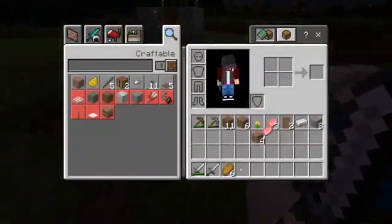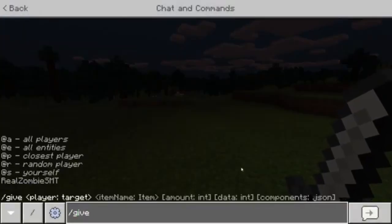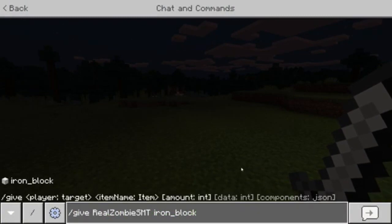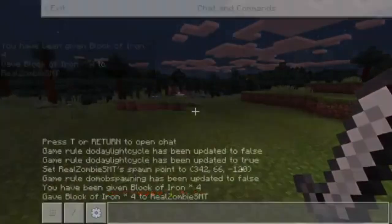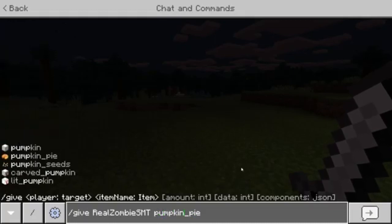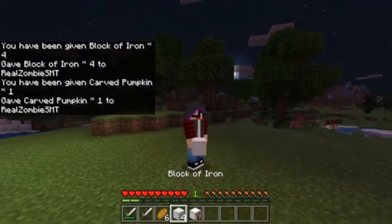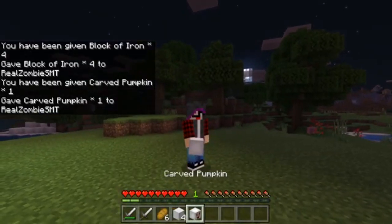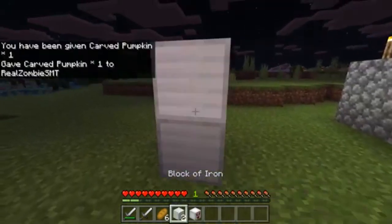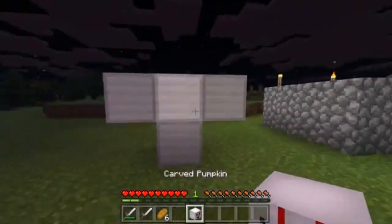So, to summon Pennywise with the Pennywise mod, here's what we need to do. First, let's kill the pig — now that we have the meat, let's put that away. To summon Pennywise, we need to give ourselves four iron blocks and a carved pumpkin. Now that we have these five items, what we have to do is make it like a normal iron golem setup — but instead of an iron golem, it's going to be Pennywise.